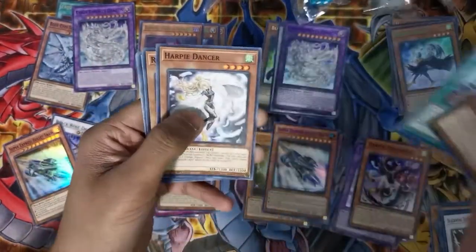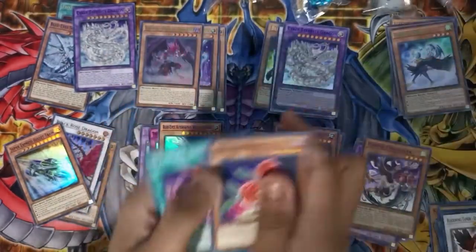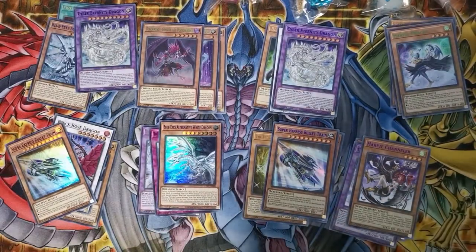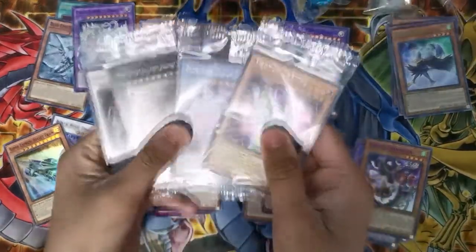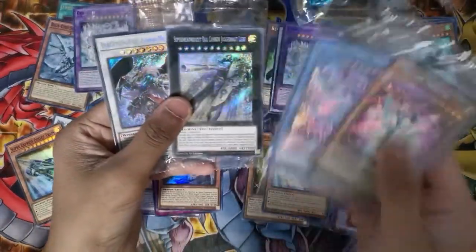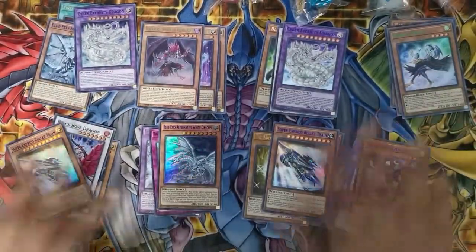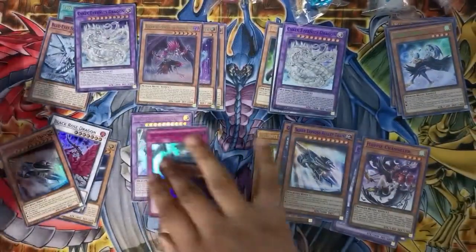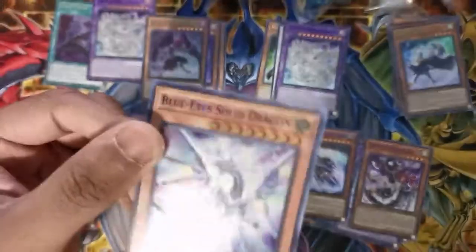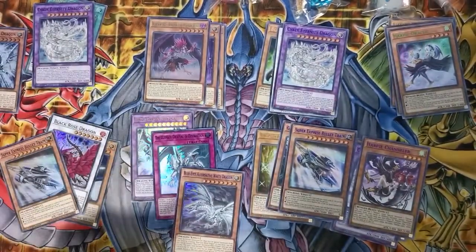Then we got Revival Rose, Magnificent Machine Angel, Harpy Dancer, Rose Archer, Harpy's Hunting Ground, Creat Angel of Roses, and Hysteric Sign. Well guys, that's it for my opening on my side. The promos were Photon Orbital, Blue Eyes Chaos Dragon, Super Dreadnought Rail Cannon, and Blackwing Full Armor Master. Notable cards pulled include Alternative reprint, Twin Burst, Blue Eyes Solid Dragon, and Cyber Returning Dragon. And on to Evan.